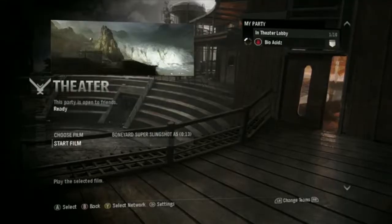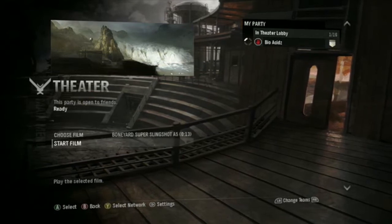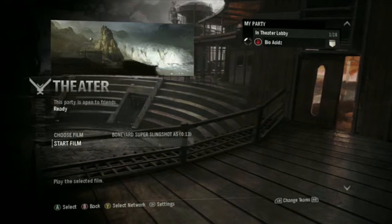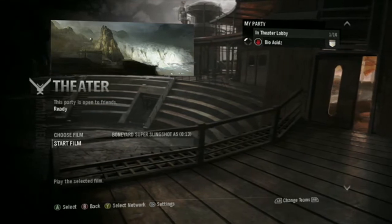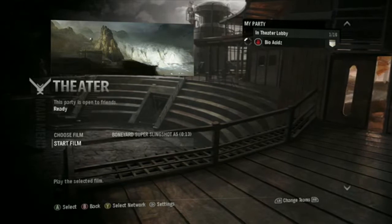So yeah guys, that's pretty much it. I hope you enjoyed it. If you want to know where on the map it is, it's pretty much just directly under the main area where you drop off once the first zone of generators is destroyed — just out to the left there. If you're playing Slayer, it's just near the middle capture point or territory, out to the left.